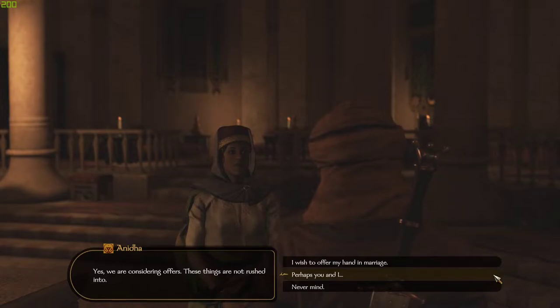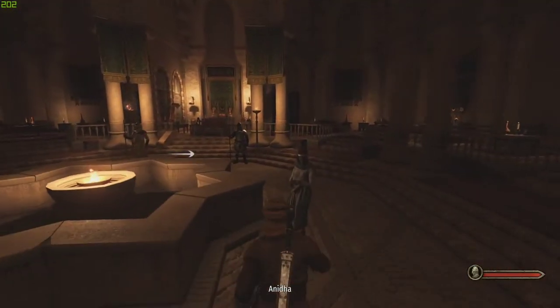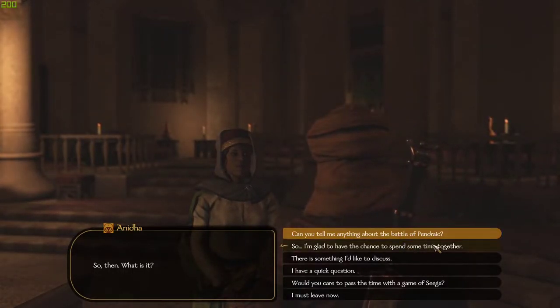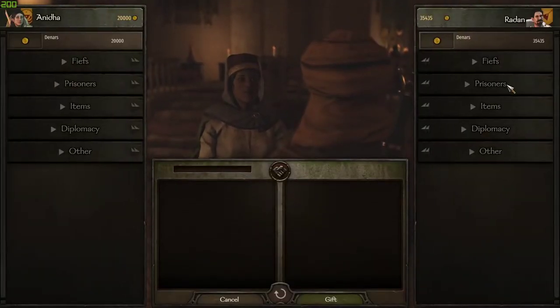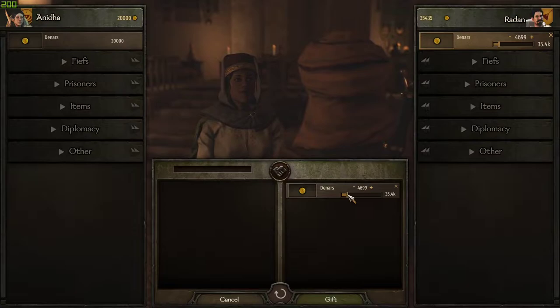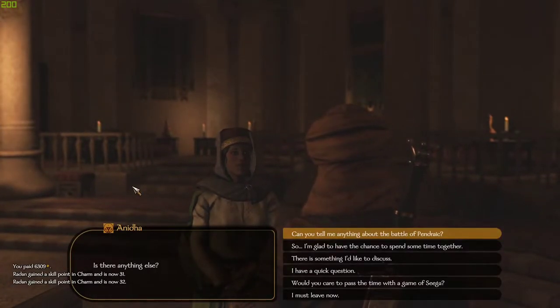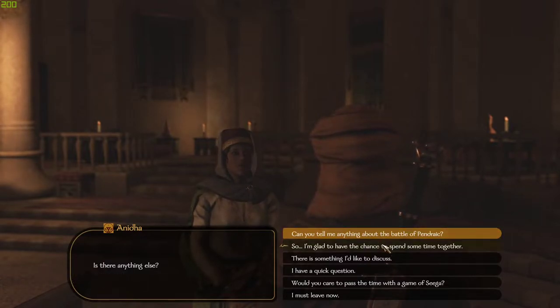If you rush it, it's usually not going to work too well unless you've got high charm. She says 'we're considering many offers.' I've found that if you go talk to her, you can say immediately 'I'm so glad that we've got time to get to know each other better.' If you want to be a bit gamey, you can give some gifts to get them to like you a little bit more. I've got a fair amount of money so I can just do that. It would be cool if jewelry gave an extra bonus, but that's not in the game.